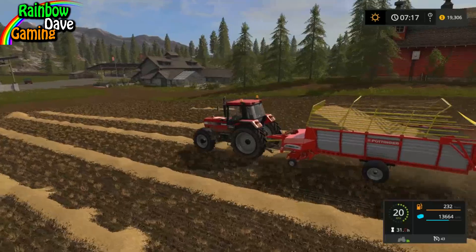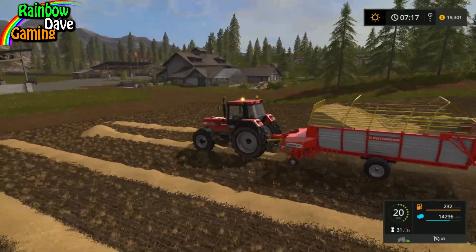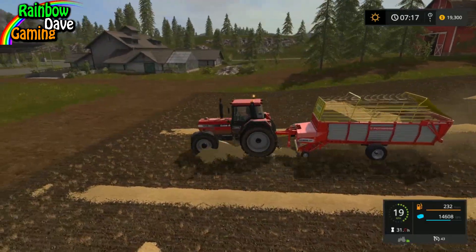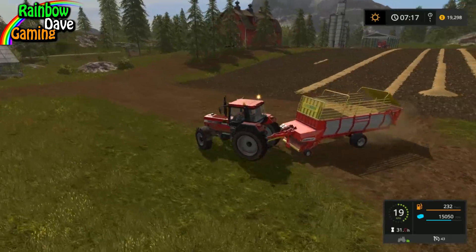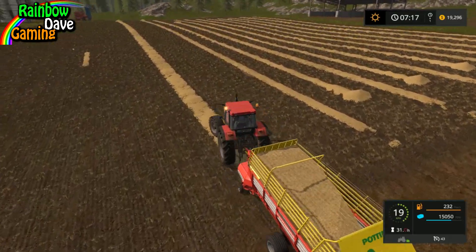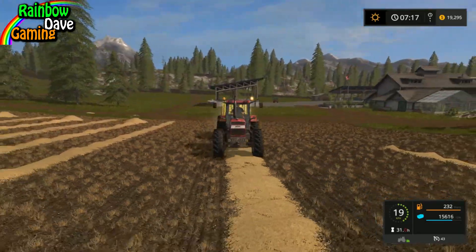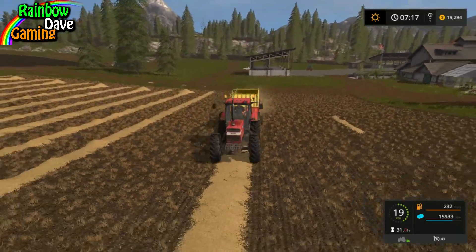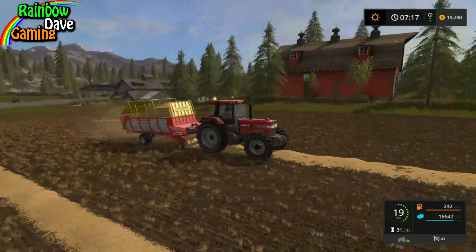The seed will be going on that, the cultivator will be coming over here, the fertilizer spreader will be going over to the field we're currently seeding. And we will hopefully be setting off our crops with the conveyor belt, and seeing what's actually in the main grain store as well. Because I didn't actually check when I was doing it.